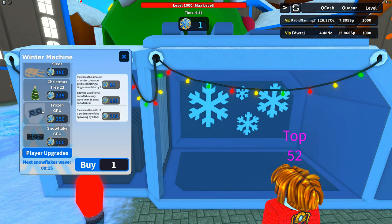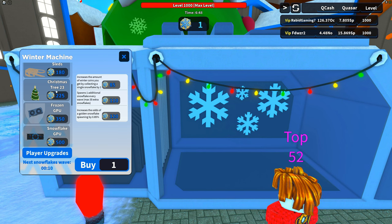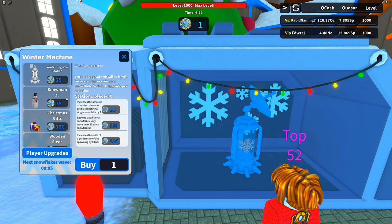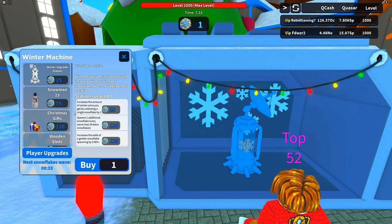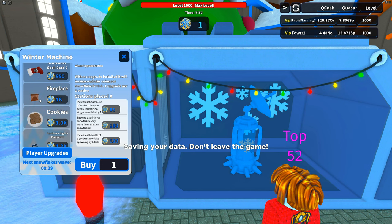It increases the amount of winter coins you get by collecting a single snowflake by one. So you run around, pick up snowflakes, and the more of these upgrades you have the more coins per snowflake. Then once you collect a whole bunch of snowflakes you can use those to buy all this stuff - makes sense.